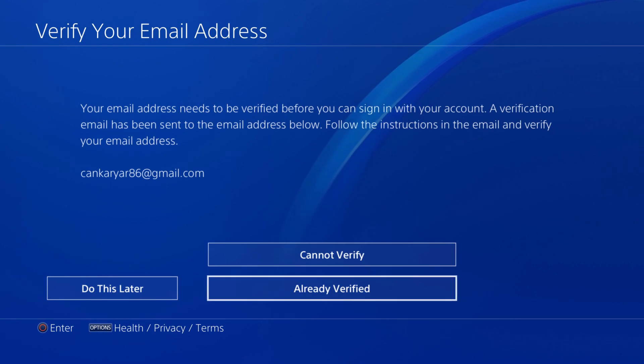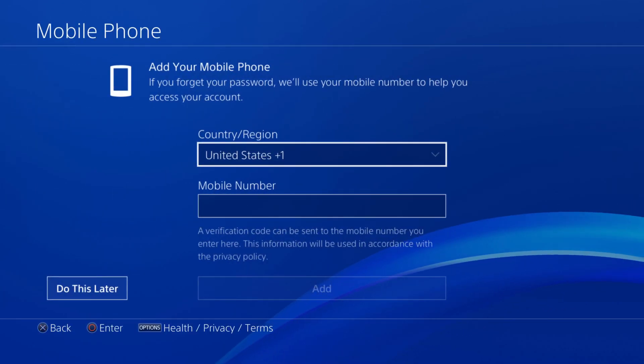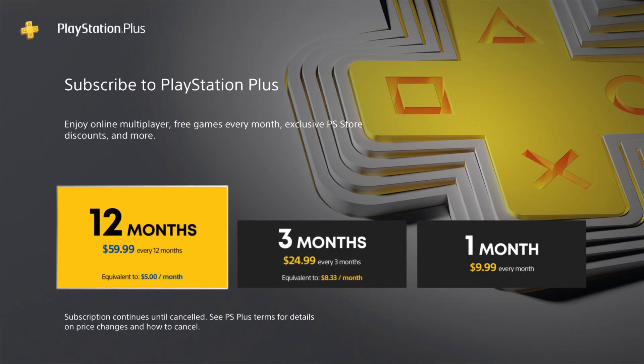Go back to the PS4 screen and select Already Verified. Then proceed and select Do This Later. They want you to add your phone number, but I don't want to do that now, so select Do This Later again.